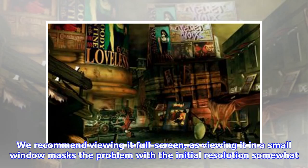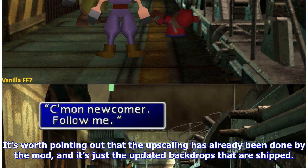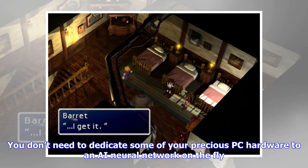We recommend viewing it full screen, as viewing it in a small window masks the problem with the initial resolution somewhat. The mod is available to download now and should work with any of the PC releases of Final Fantasy 7, from the original boxed retail version through to digital reissues and re-releases. It's worth pointing out that the upscaling has already been done by the mod, and it's just the updated backdrops that are shipped.